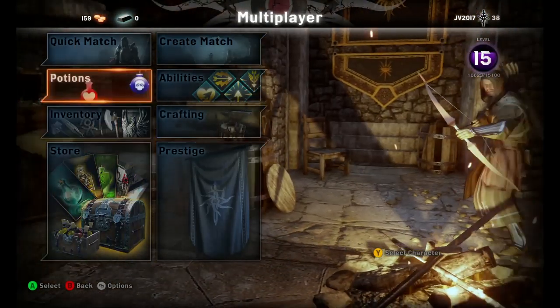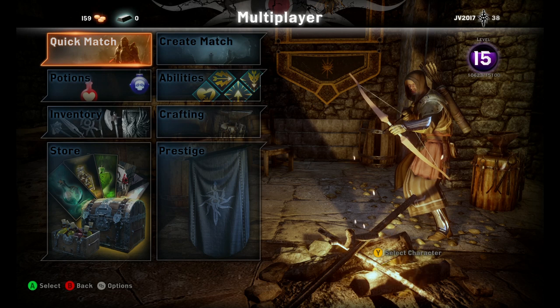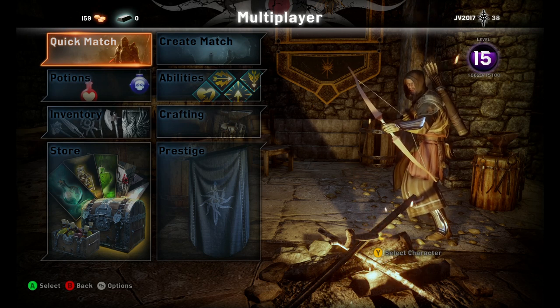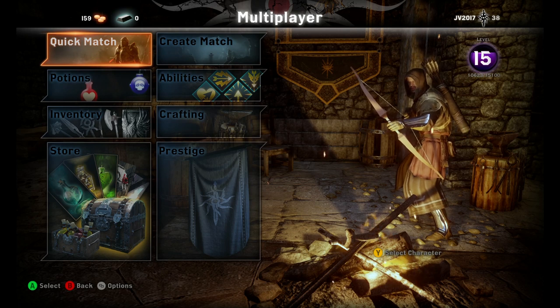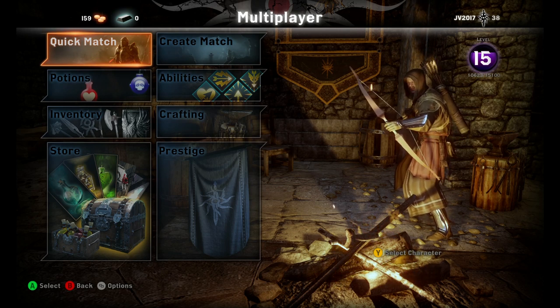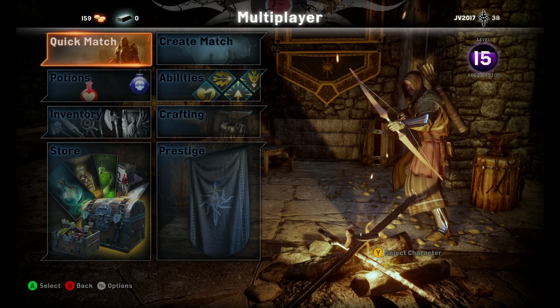So anyway guys, I hope you understand how to unlock characters now. It's very simple, just not obvious. But now it is because you watched this video. I hope you guys learned something new, and if you did, remember to hit that like button — I'd really appreciate it. Also, don't forget you can find more Dragon Age Inquisition videos on my channel coming very soon. Talk to you guys next time. Peace!